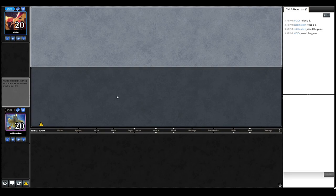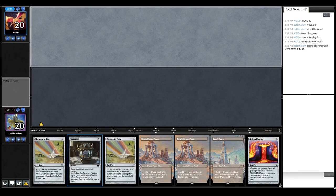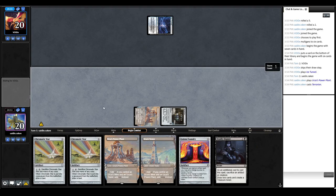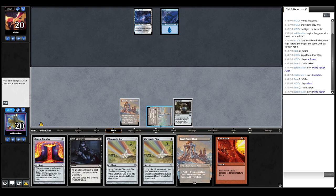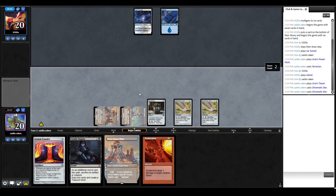We're in Round 2 versus Void X. We opened some lands and useful things - keeping this and playing Terrarion turn 1, then Star Star. We could potentially wait to play Golem Foundry. We're looking to get out lands, then start disputing and bargaining - and we found a Dispute, that's pretty good. We play Tower, Star Star. Our opponent is probably going to try to disrupt the Deadly Dispute, so we want to wait until their turn to cast it. Looks like they're not on Fae - they're on some sort of Delver deck or Blue-Black Terrors.